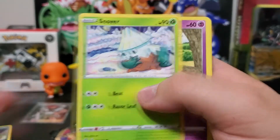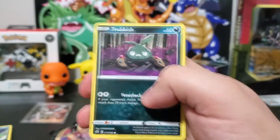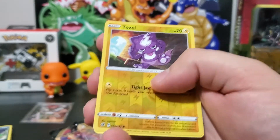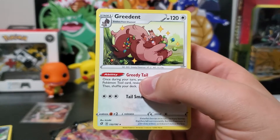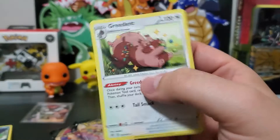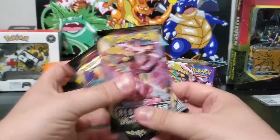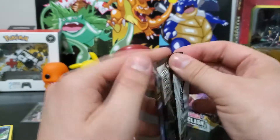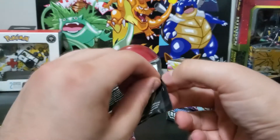That's a very cool — it's common, but that is an awesome reverse Toxel, and a non-holographic Greedent — look how happy he is. He's as happy as I'm not getting him. We're gonna go with Inteleon — we'll leave Toxtricity, the best of the four packs, for last. Sorry Toxtricity, Toxel is the little baby version.